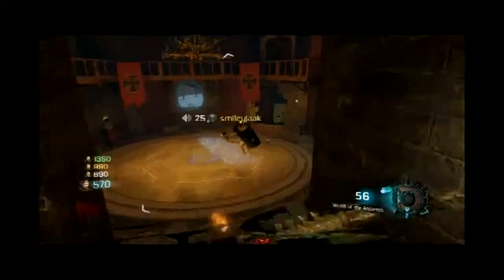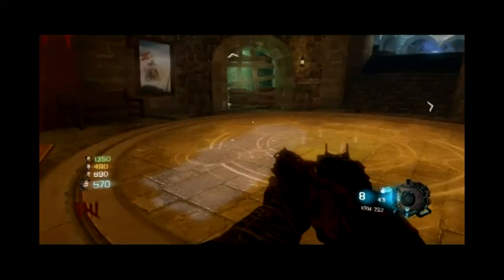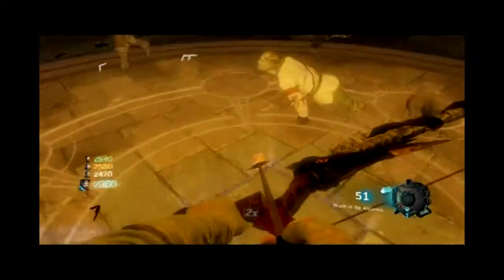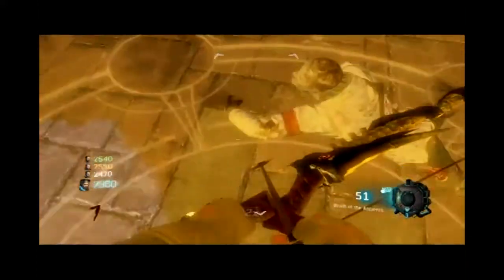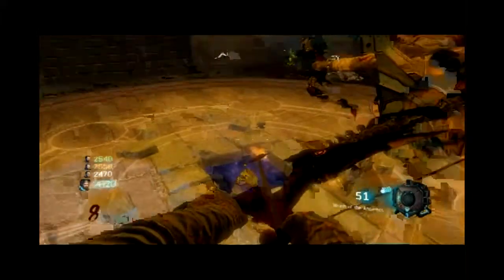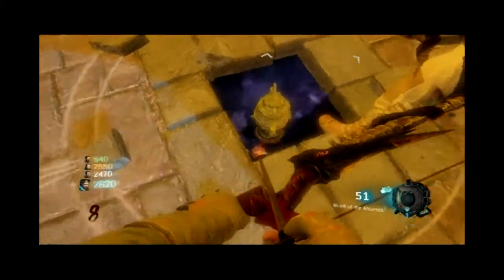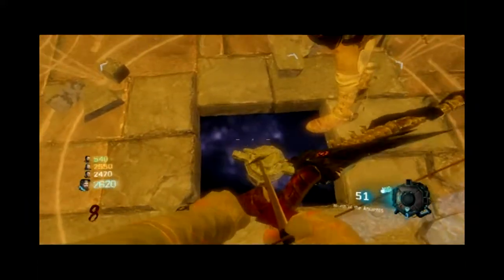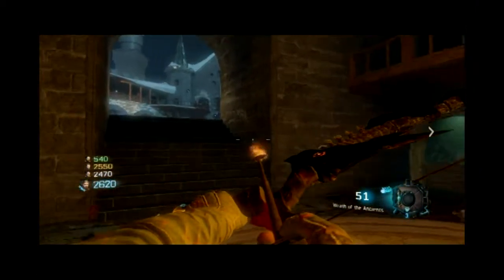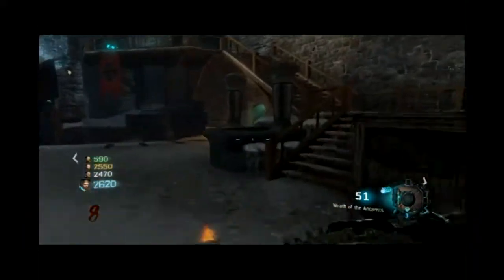Once you get down here, see that one tile right in the center of that circle glowing. What you have to do is get a zombie right over that tile — he does have to be right over that tile — and you have to melee kill the zombie in order for it to break out. Then that urn right there will come up out of there. The urn will float up right below that chandelier in that room.